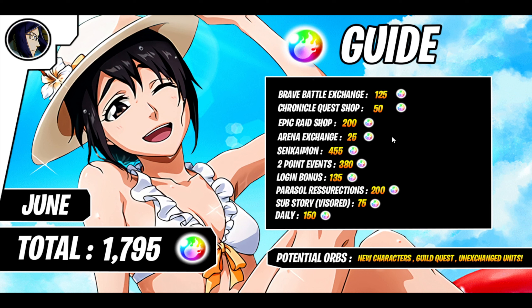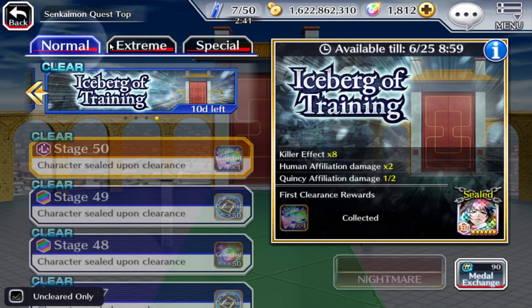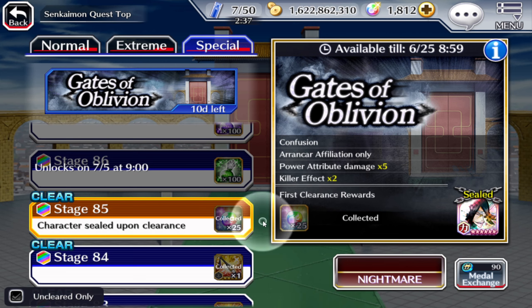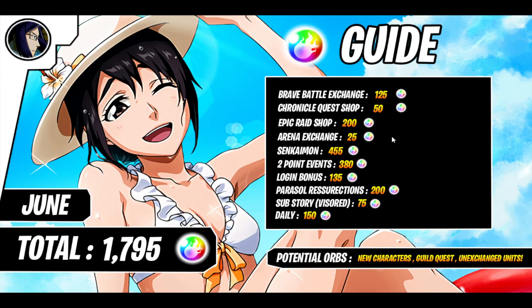Senkai - I'm putting 455 orbs here guaranteed. I'm not including a character like a Sengaimon character or whatever. Originally you're getting 430 from the normal and extreme tower, but right now in Gates of Oblivion we also have 25 extra, so it will include 455.